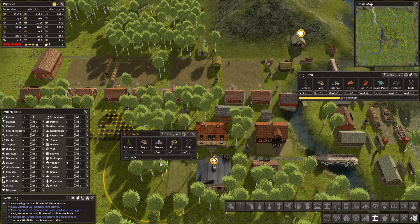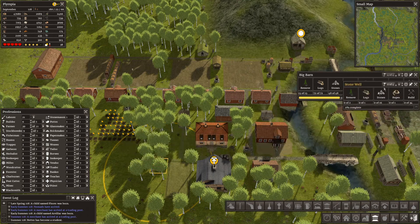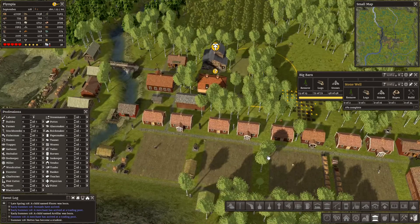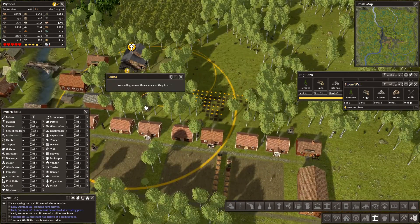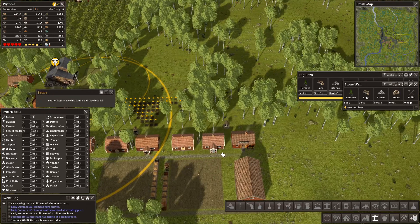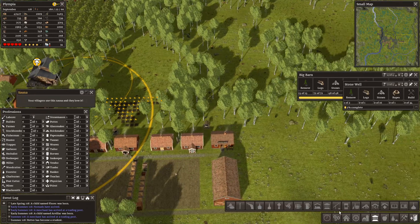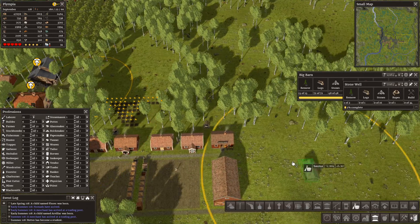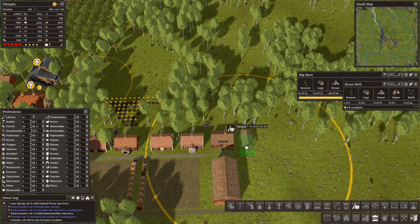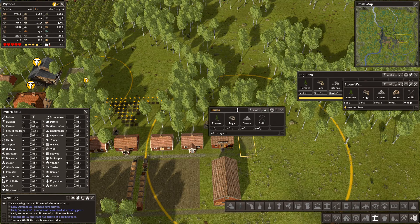We need a well specifically to cover that storehouse. Let's have a little look round, because you guys have got idols and this sauna covers to here. A couple of houses here could clearly do with a sauna, so let's see whether we can get them covered. Yes — that would be a good use of a sauna. We'll put that in.